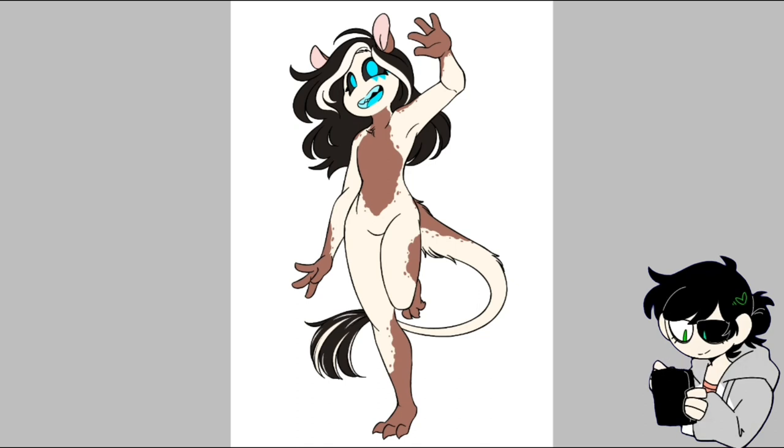Looking back on it, I probably should have given her hooves instead of little rat feet. But considering that she's made out of two predators and a herbivore, I thought it would be best for those traits to kind of dominate the other — especially with her having claws and sharp teeth. But I think when it comes to the fur pattern, it definitely shows part of her horse side.